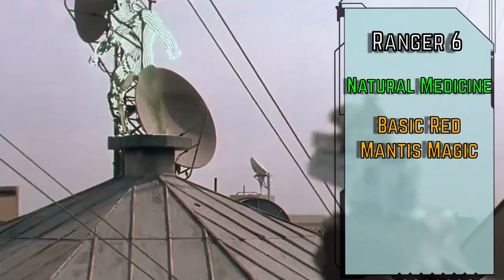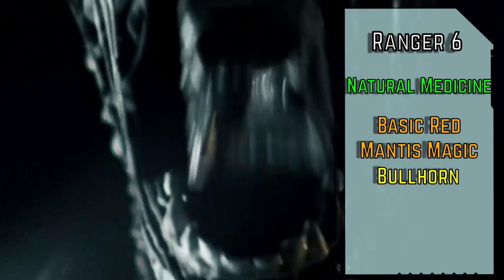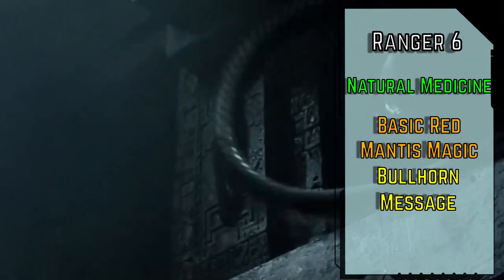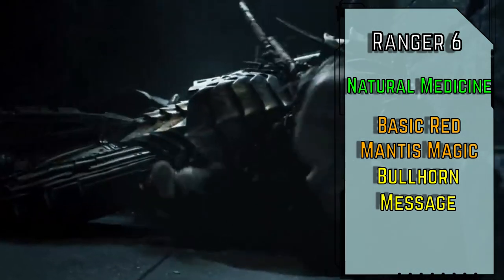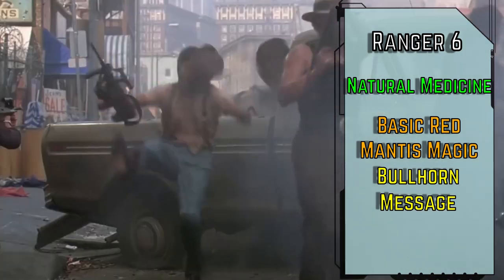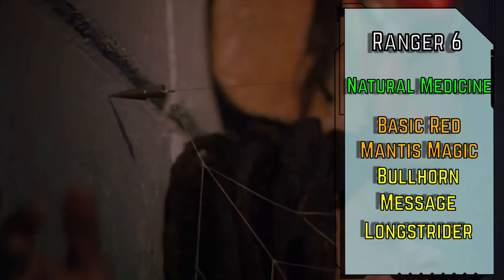For our class feat, Red Mantis Magic lets us prepare two cantrips and a first level spell. Bullhorn lets us yell really loud, giving us a +1 status bonus to coerce checks for 10 minutes, among other things. Message opens up the comms with any nearby predators, sending a string of words to a creature within 120 feet, and they can respond using a reaction or a free action on their turn. And Long Strider for a +10 foot status bonus to speed for an hour.